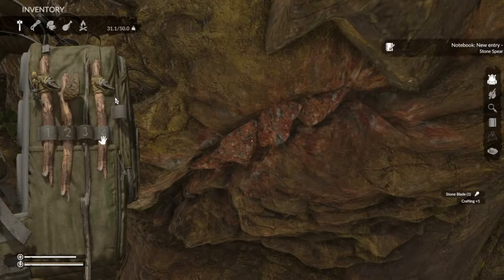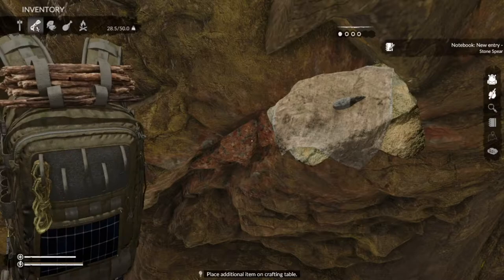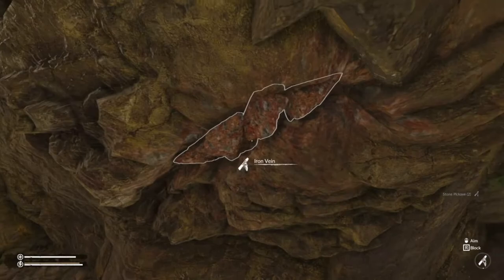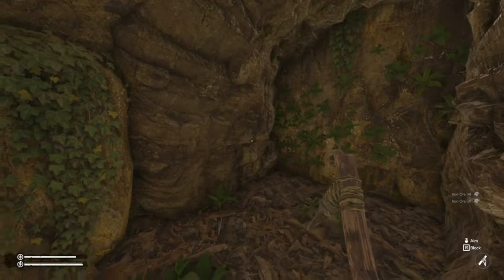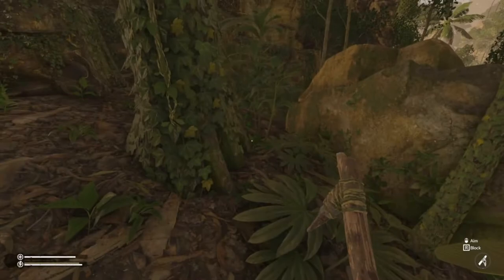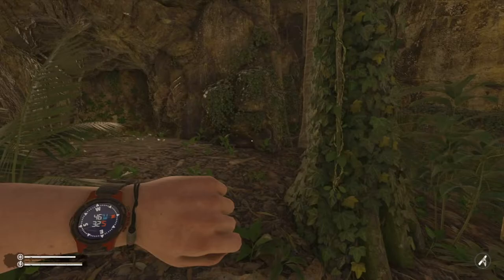Once you've got the stone blade, craft it with one stick and one piece of rope and that gives you a pickaxe. Then just bash the vein like crazy. You get two ore off each vein. I'm not 100% sure if they respawn in the same place, but they may do, so keep popping back to check. The coordinates for this spot are 46 west, 32 south.